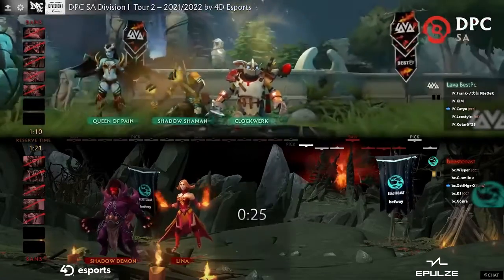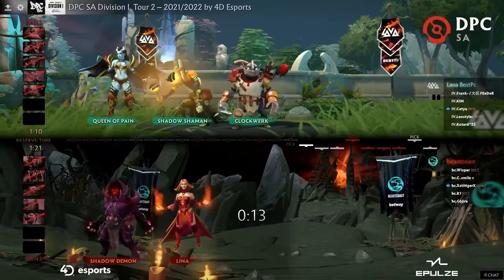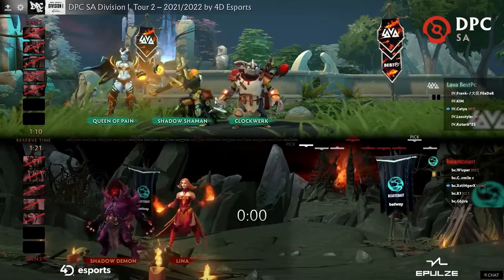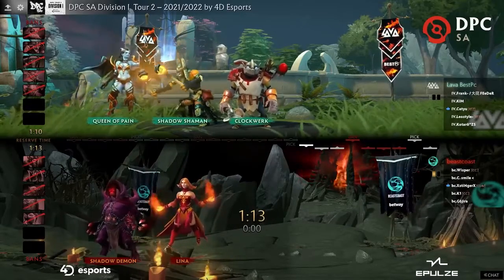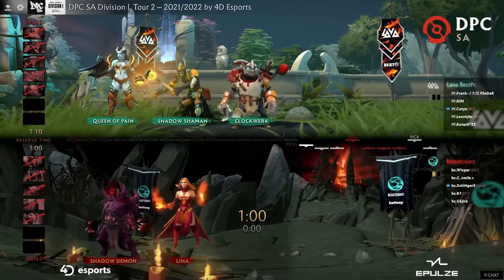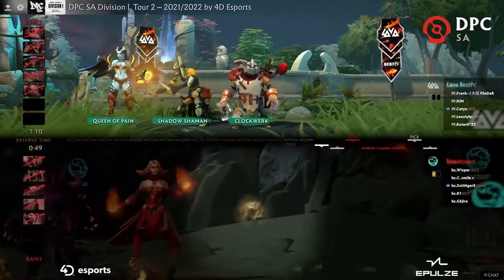Lava picks Clockwork for position four. Beast Coast takes Mirana, and Scofield — who jokes he doesn't play ranged heroes — does play Mirana as one of his exceptions. Could Lena actually be a Mirana mid for Beast Coast? As for the Clockwork countering Lena: it's harder as a position five since you'll be underlevel, and Lena can build Shadow Blade, BKB, even Hurricane Pike to nullify the hookshot mobility.